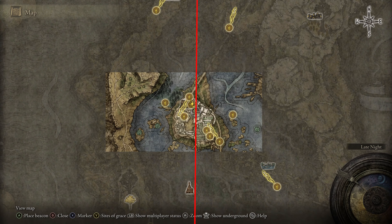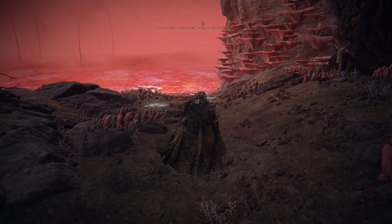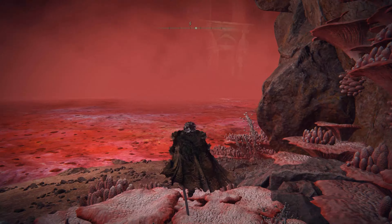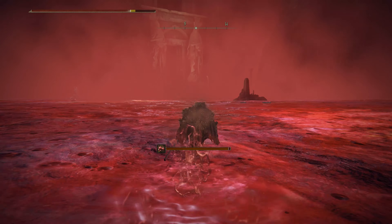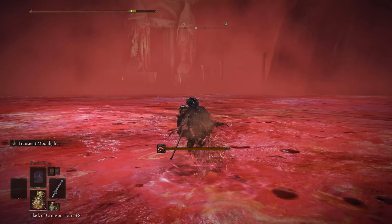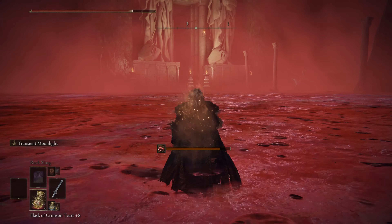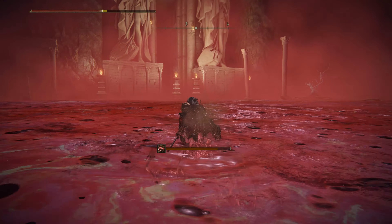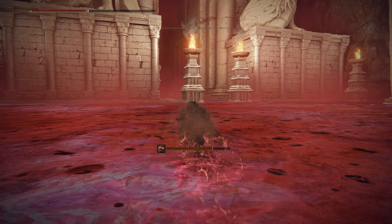Now return to the Site of Grace we just picked up at the Lake of Rot Shoreside. From here you need to run across the Lake of Rot. You can use whatever strategy you want — in my case I basically brute forced it through. I have a lot of health and potions, so that helped me reach the other side of the river where I found another Site of Grace where I can rest and cleanse the rot.